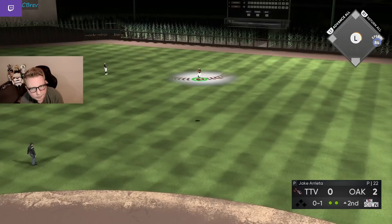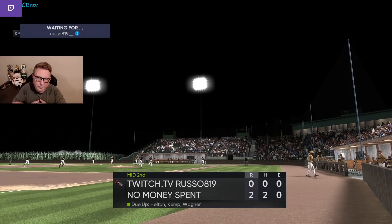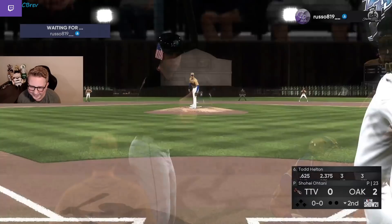The problem is figuring out when he's going to adjust back — this is the game theory we deal with against good players all the time. Luckily he's late on back-to-back sinkers and we get the easy flyout. Six up, six down for Jake — beautiful stuff.